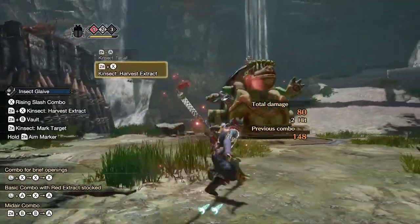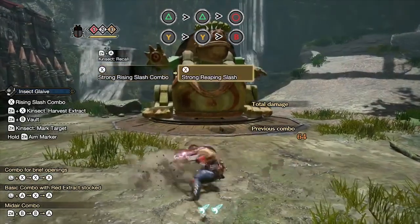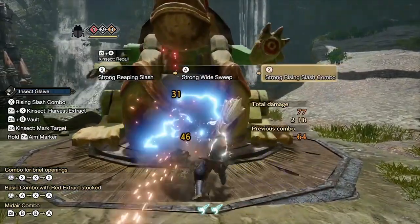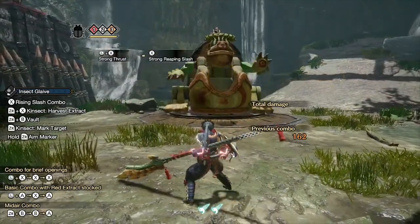Now for grounded combat. Your go-to combo for big openings on the ground is X, X, A on a loop. Watch the animations closely for the timing of inputs. For quick pokes, press X while holding forward and X again.